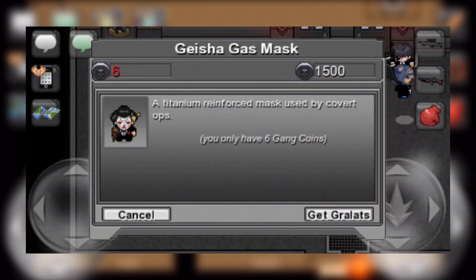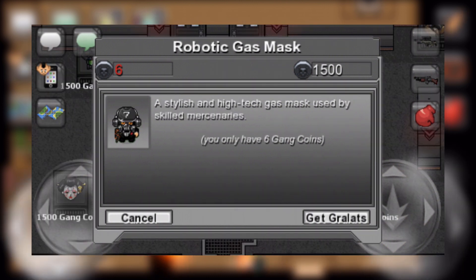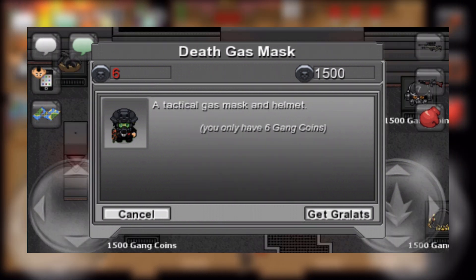There are also four different gas masks that you can purchase using gang coins — the Death, Golden, Robotic, and Geisha gas masks, which each cost 1,500 gang coins to purchase. I'm personally not a huge fan of most of them, however my favorite is definitely the Death Gas Mask. It looks fantastic on its own but as you can see on screen it looks really good when combined with the shield from the Death Dagger and Shield item. I do really like these gas mask additions and I'm pretty excited to see more whenever the new rotations come in.